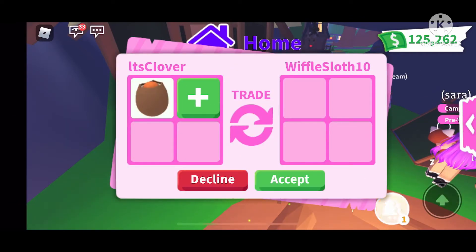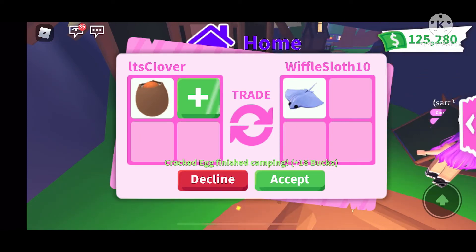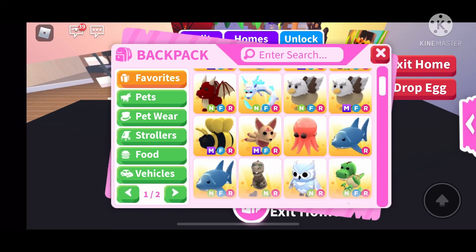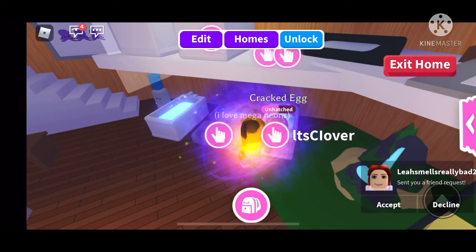I was trying to trade people, seeing if they have an offer for my egg while I hatch it. And if I liked their offer, I would do it. But I didn't want to accept that because it was a common, and I thought I could get something better.